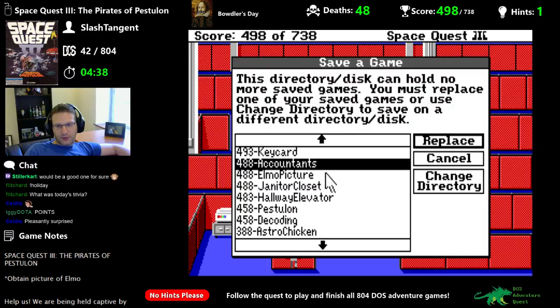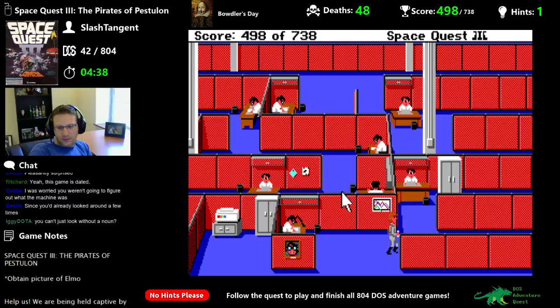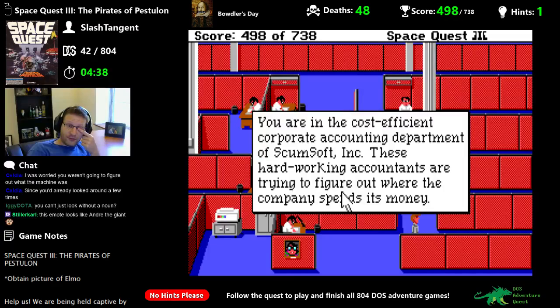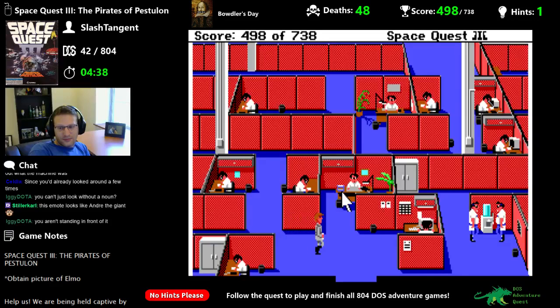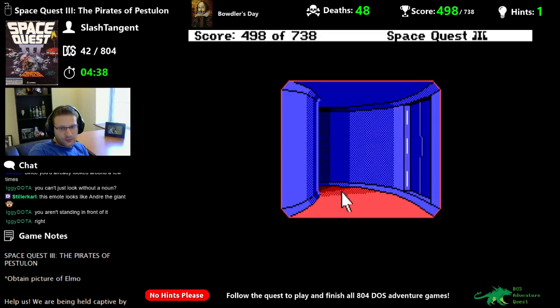With these graphics it's tough to tell anything. Wisely, you replace the original picture of Elmo. It doesn't always point out what the relevant objects are — this just gives you a generic description of the corporation, not of the actual room and the objects in there. Sometimes it does point out objects of interest, but not in this case. Yeah, it is Andre the Giant. It doesn't tailor the description unless you're in a specific place.